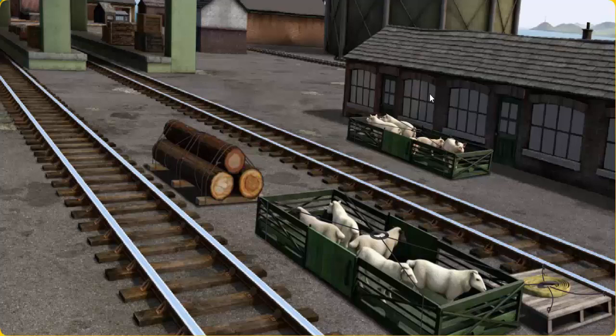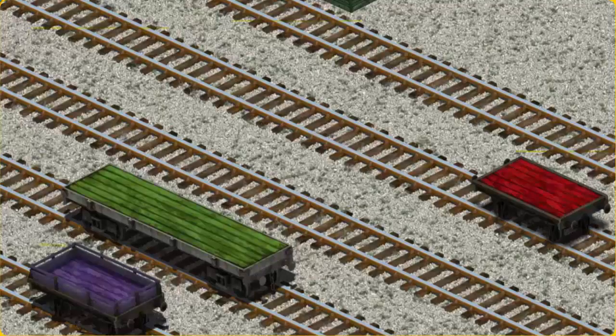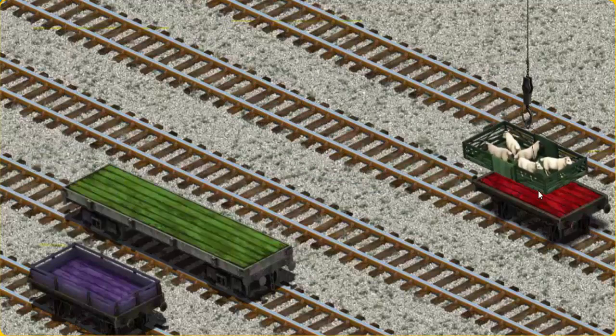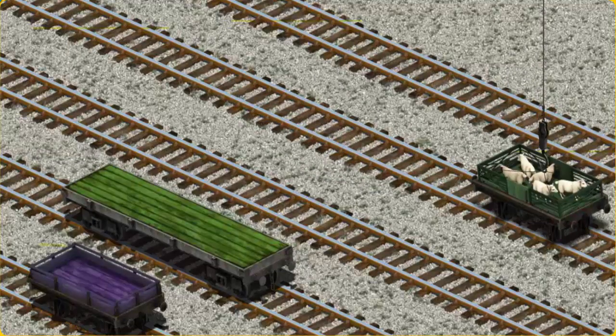Diesel must deliver the sheep to Farmer McCall's farm. Help Cranky find the sheep. That's it! Let's lift and load. Now the cargo must be loaded. Help Cranky find the red flatbed. There you go.